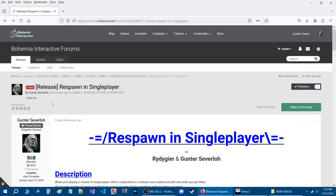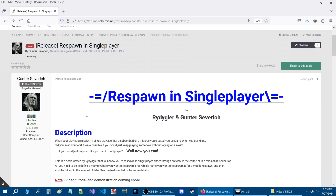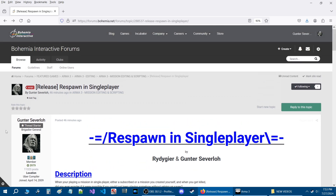Here we are on the Respawn in Single Player release thread. This thread can be found on the BI forums in the ARMA 3 Mission Editing and Scripting section of the forum. I will link this forum thread in the description of the video so that you can come here and have your reference and be able to get the code.